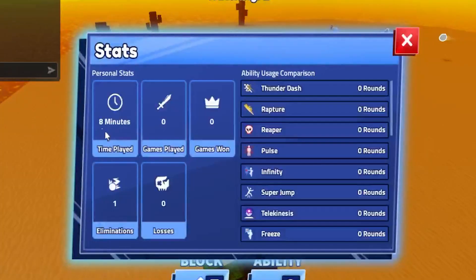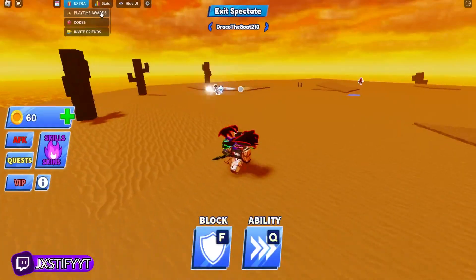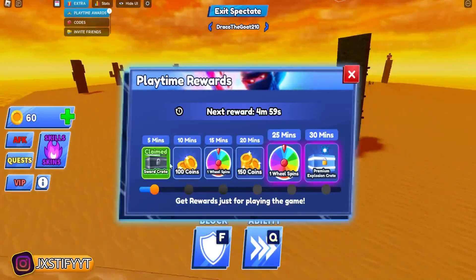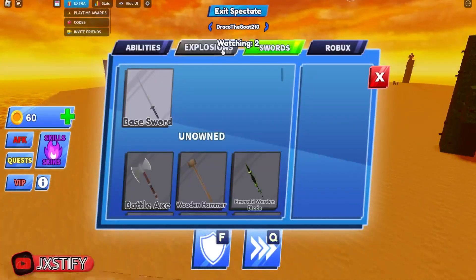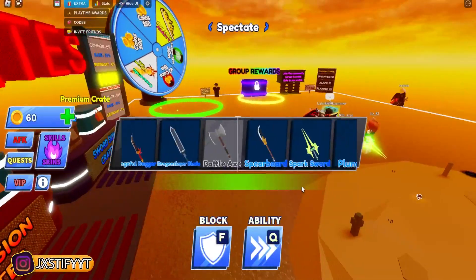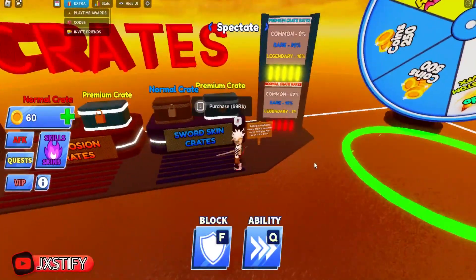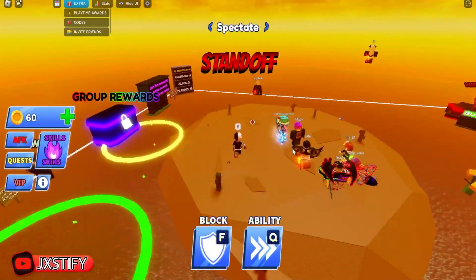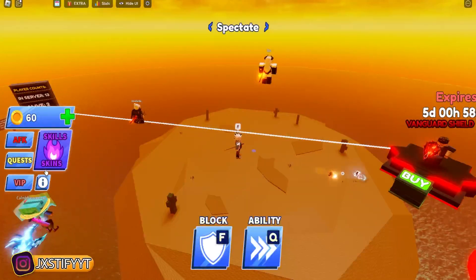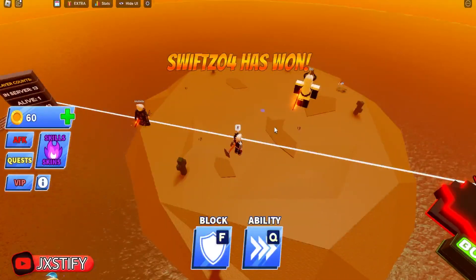Oh, we got a login reward — 60 coins, I'll gladly take that. Holy sword stats — I've only played eight minutes of this game and only got one elimination. The playtime award — oh, I can claim it now. All right, let's see what we get. A pickaxe! What type of rarity is that? Legendary — I was one slot away from legendary, that's crazy. Wait, they got codes in this game — I might put some in. Let me go ahead and equip the pickaxe.